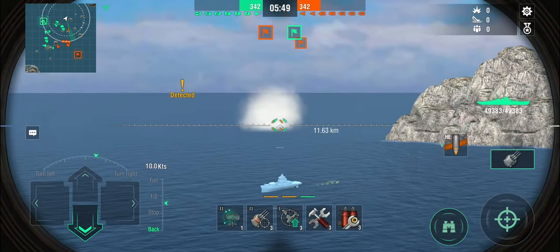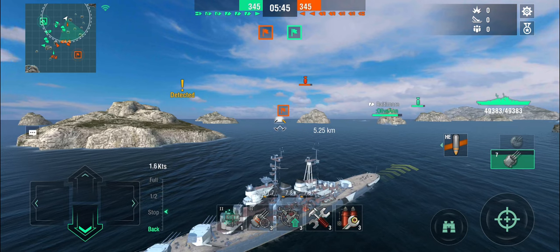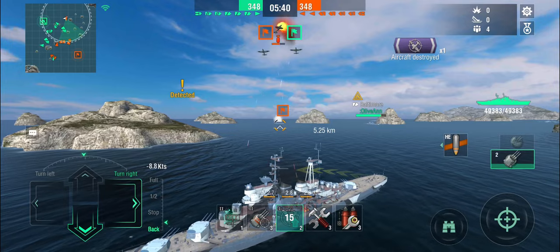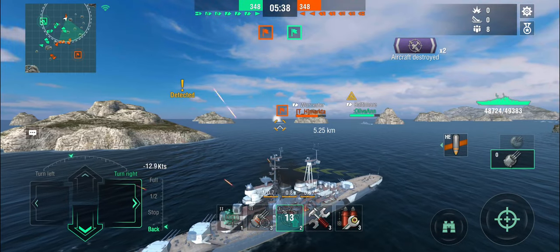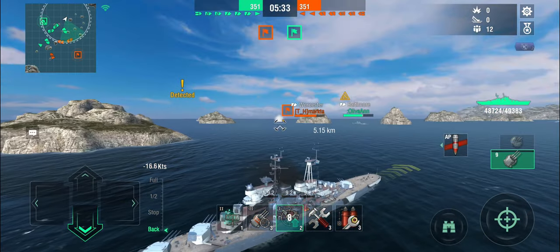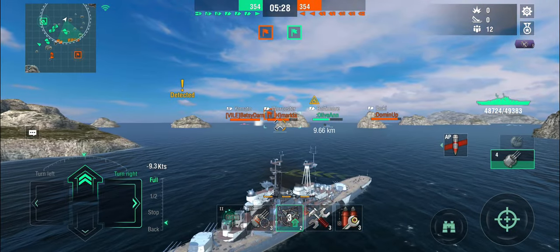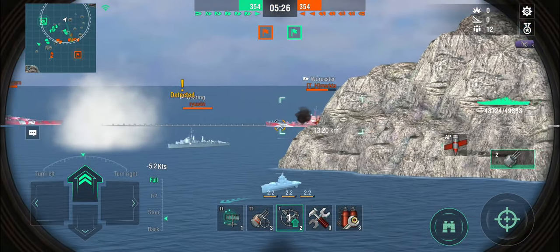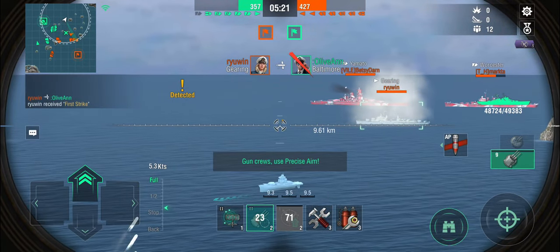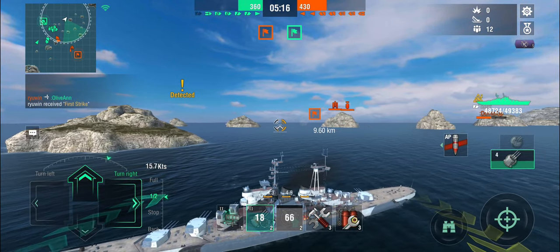Moving forward to dodge any eventual torpedoes that might be coming for me. A couple of blind shots out. The carrier is coming so I'm going to use the AA, though the AA on the Moskva isn't the greatest. There's also the Worcester. At 9.6km the Gearing is spotted — precise aim, AP — that might hurt if it hits on target. But the Gearing actually turned, maybe to dodge my shells, maybe not — that didn't hit.